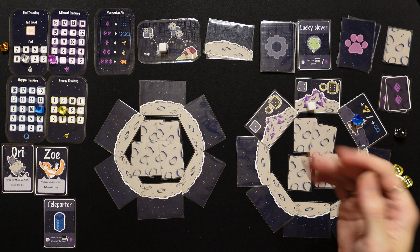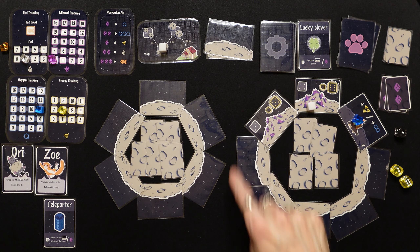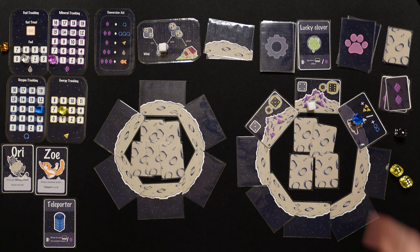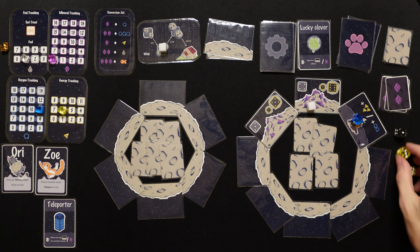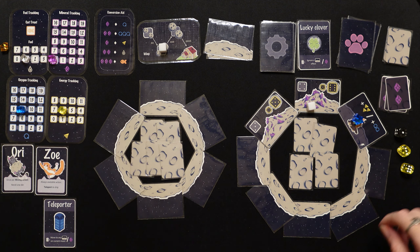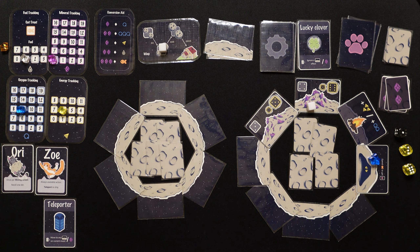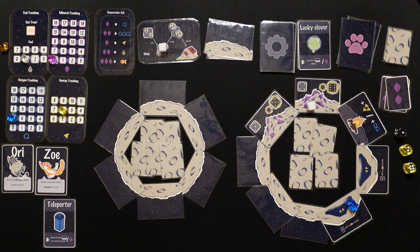If you go to zero energy you'd be basically soft locked, but you can always find that campfire to gain energy. We head further — there's a cat in a cave, but we don't have a treat, so we'll have to come back. We spend two more oxygen and move — another cat, right next to the first, just like the first moon system. Crazy.